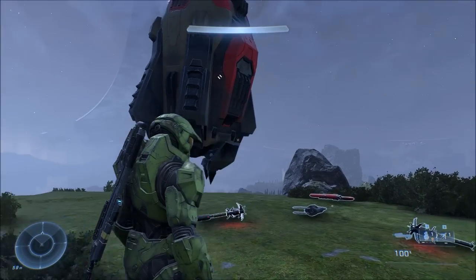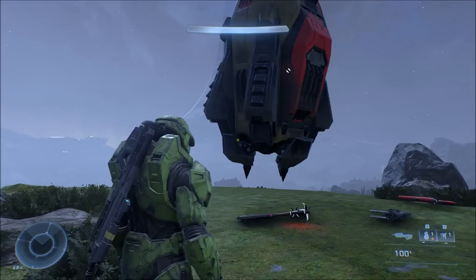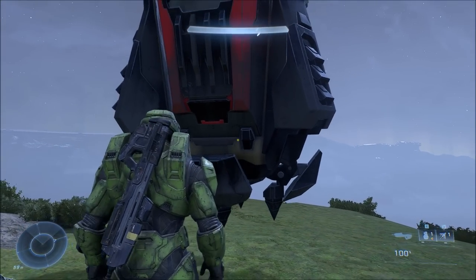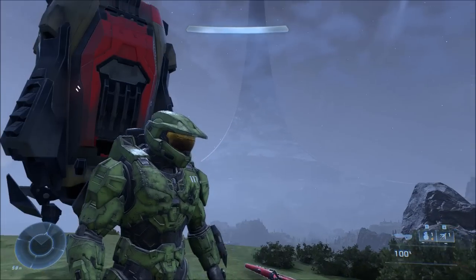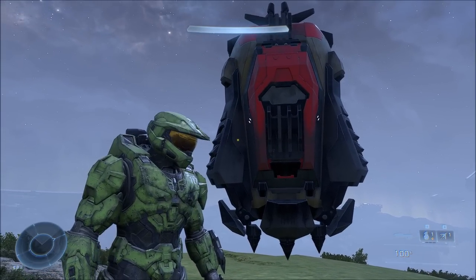Picking up the invisible weapon puts you in third person — but not just third person. It puts Master Chief in a weaponless pose, but he has a proper weaponless animation. He correctly walks around in third person.